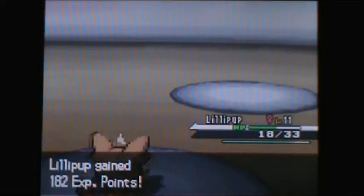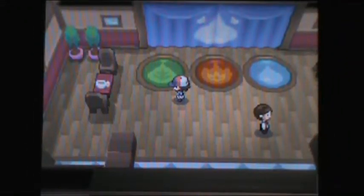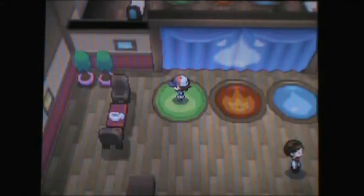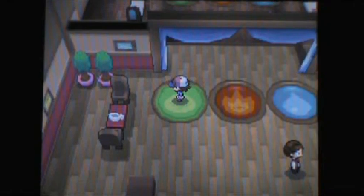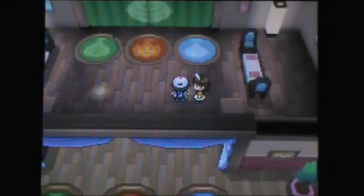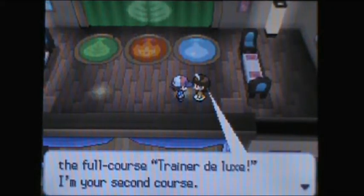One has a Pansage and a Lillipup, the other has a Pansear and a Lillipup, and the other has a Panpour and a Lillipup. Which one you fight depends on what starter you picked. If you picked Tepig like me, you're going to be fighting Cress with a Panpour and a Lillipup. If you picked Snivy, you're going to be fighting Chili with a Pansear and a Lillipup. And if you picked Oshawott, you're going to be fighting Cilan with a Pansage and a Lillipup.